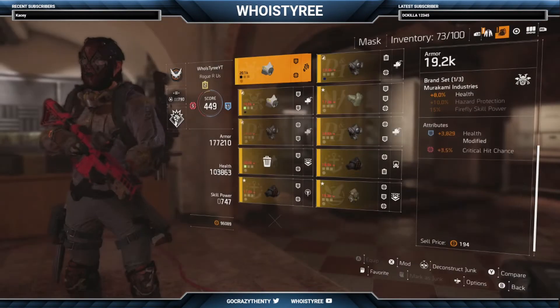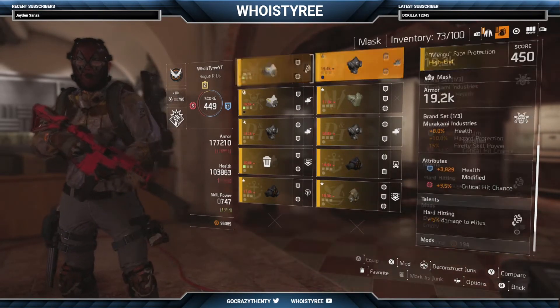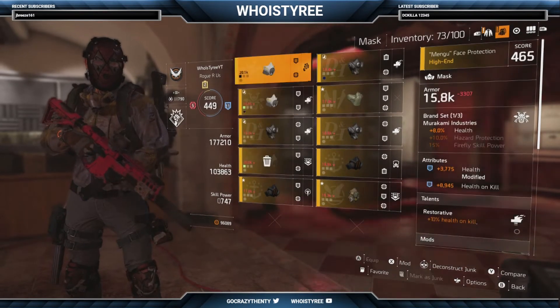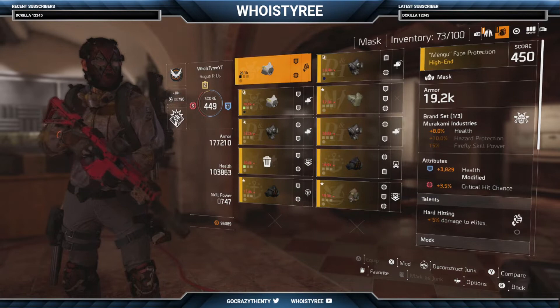On the mask I got health, crit hit chance, and damage at the bottom. I would use the Restorative talent or even the Self-Adjusting — it just depends on how you got your rolls. But crit hit chance and health are basically mandatory on the mask.